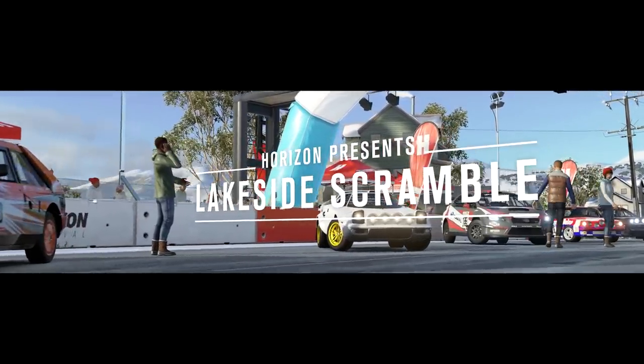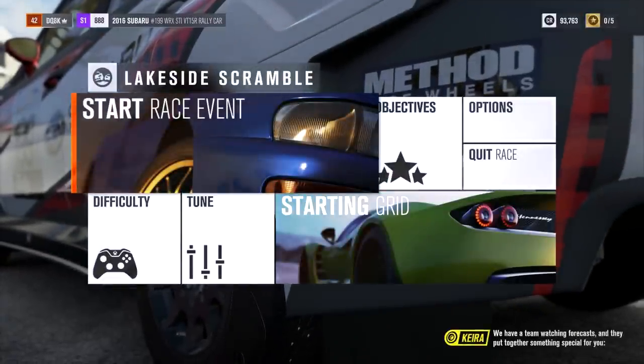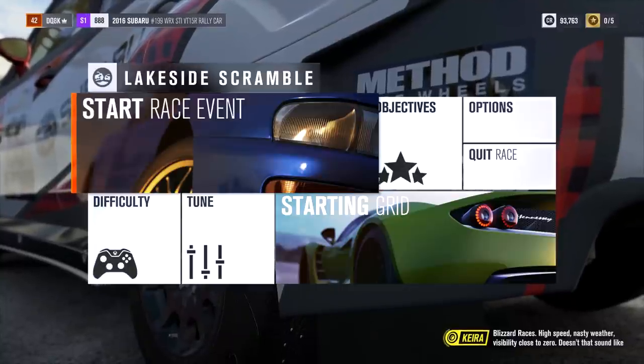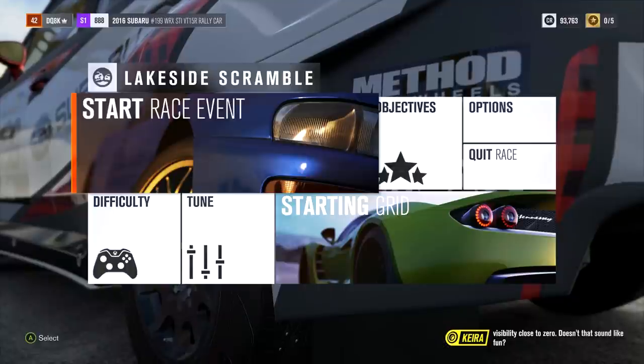Lakeside Scramble - there could be a blizzard out here, guys. There could be. To get the gold King of the Mountain, the team watched forecasts and put together something special: blizzard races. High speed, nasty weather, visibility close to zero. Doesn't that sound like fun? Sounds like a blast.